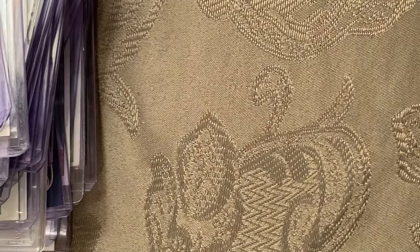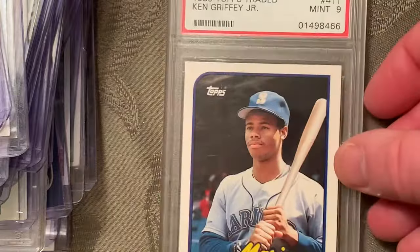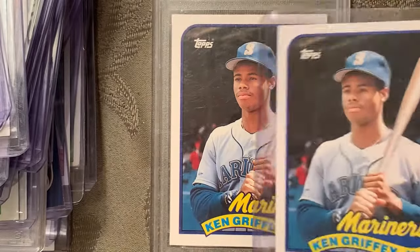At number 41 is the 1989 Topps Traded Ken Griffey Jr. rookie card, number 41T, and that's in a Mint 9. There's another copy of that as well.